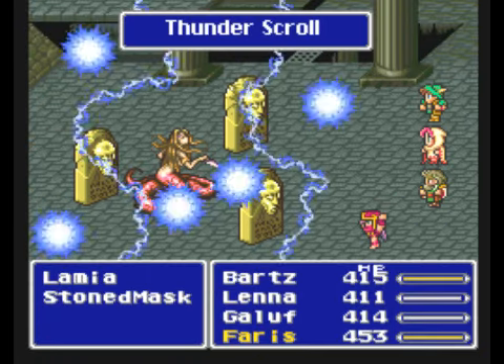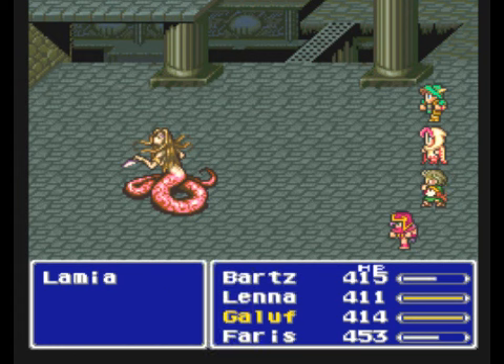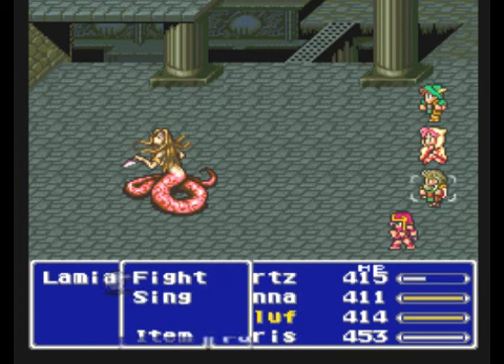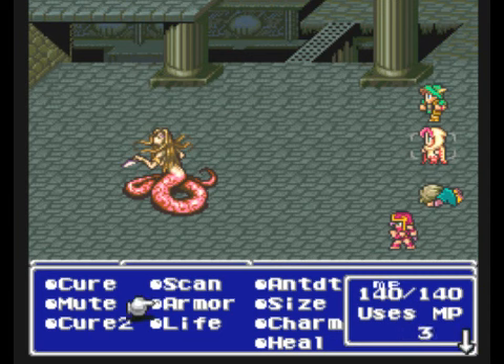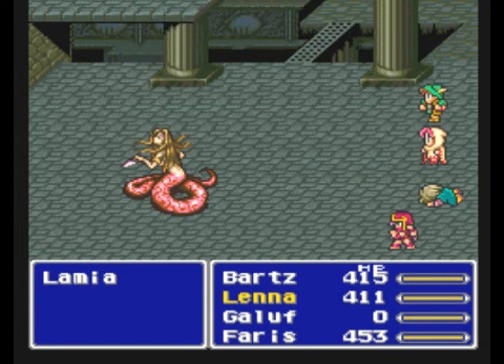You can learn a new blue magic spell from her. Another thing you can do is control her first to learn the blue magic spell. But more importantly, you can steal a Lamia's Tiara from her, which is a very good piece of headgear for your wizards — if they're not dead, that is. It's a rare steal from her, and she does have a common steal, so it's pretty hard to get.